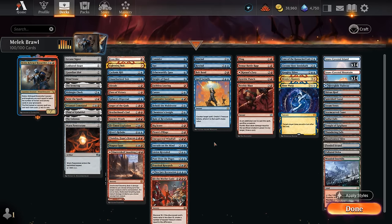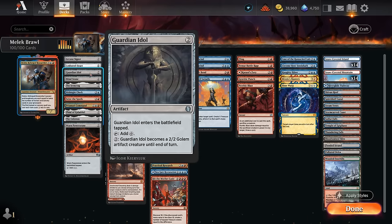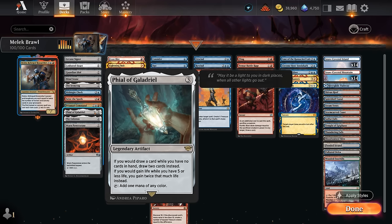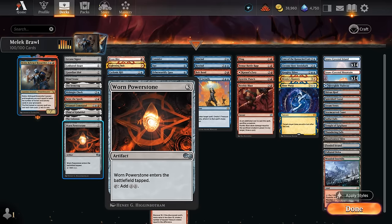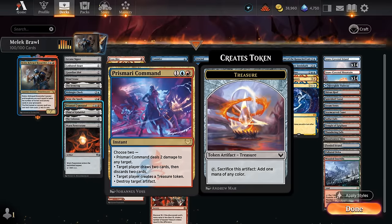For the deep dive, starting with mana acceleration: we've got the classic two-mana artifacts — Arcane Signet, Cold Steelheart, Guardian Idol, Mind Stone, and the Ironcrag. At three mana, favorites include Midnight Clock which can eventually refresh our hand, Phial of Galadriel which draws an extra card when empty-handed, the Celestus for card selection by switching day and night, and Worn Power Stone making two mana if we untap with it. We also have cheaper treasure makers like Seize the Spoils and Prismari Command.